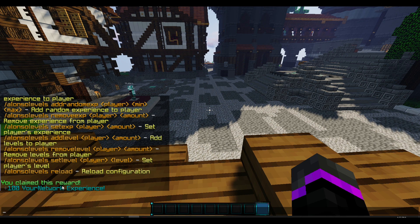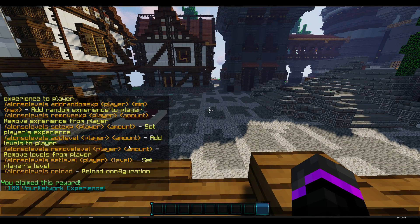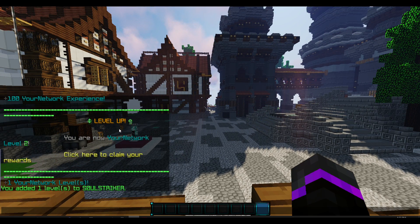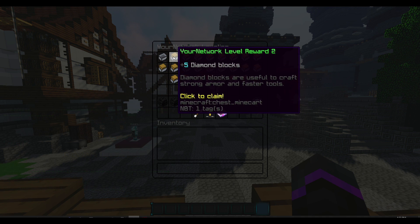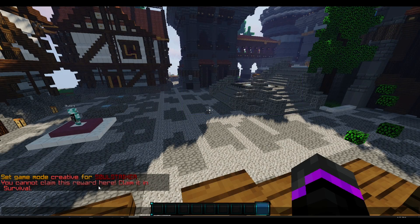Here we have our network level one, and there we go — we did claim this reward. You can customize literally everything about this. If you have an economy on your server you could give them diamonds or money — anything is customizable. You can also add a level to someone with '/alevel add [player]' and as you see it says 'Level Up' with very nice sounds and messages. You can also click this in the chat to bring up the reward menu.